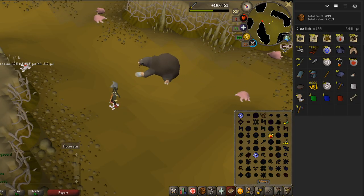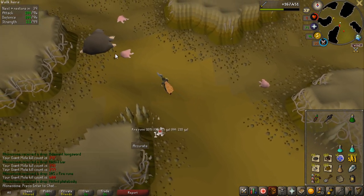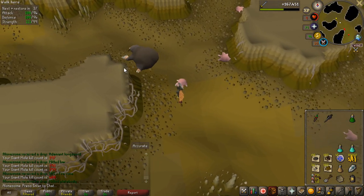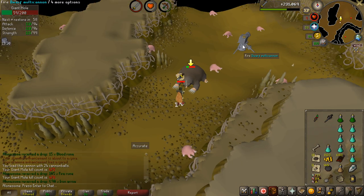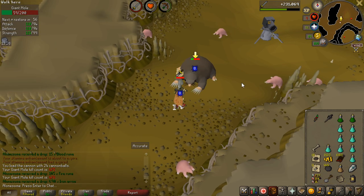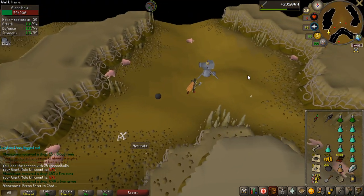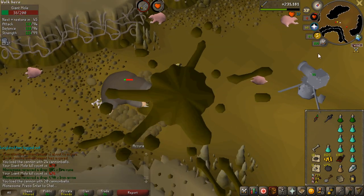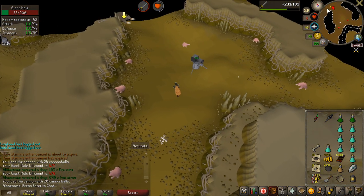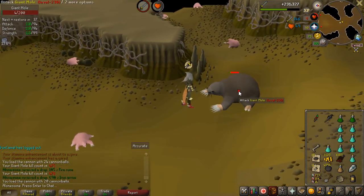I doubled my KC — I'm at 400 now, though it only tracked 399. I think one kill was killed by someone else but I got the loot when I had to tele out on low HP. 400 KC and 10 million profit is very good. I got a long bone at 476 KC. I've started using a cannon because it makes it easier to sometimes kill the mole before it digs down. I'm actually going to go for 1000 kills — that's a good stopping point, and with a 1 in 3000 pet rate, it's about a 1 in 3 chance.